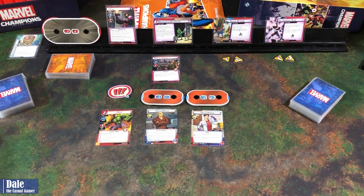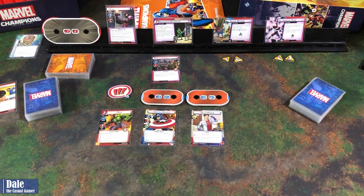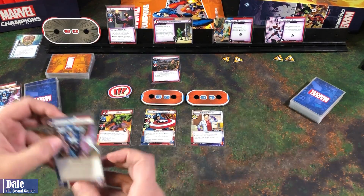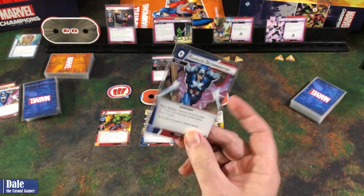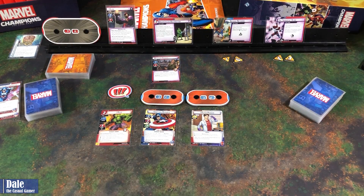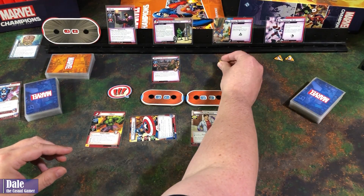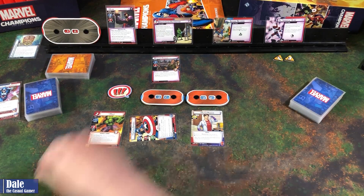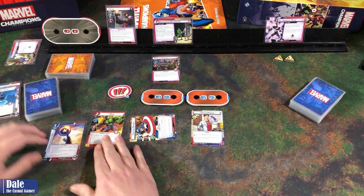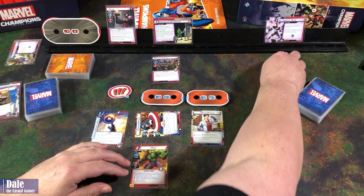We'll go ahead and flip over and play Fearless Determination — gives us plus one thwart till end of phase and allows us to draw a card. Drawing into another Fearless Determination, which we'll use again to find Nick Fury. So we now have a thwart of 4. We'll go ahead and thwart with that to get rid of one scheme. Then we'll put our shield in play.